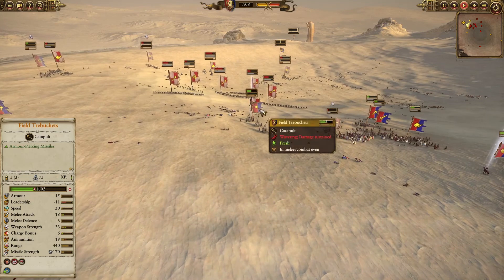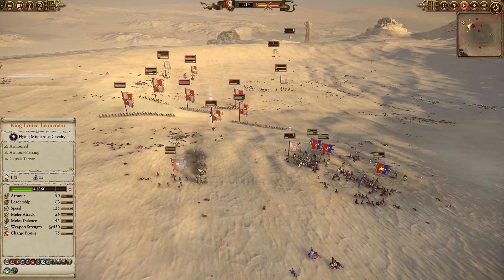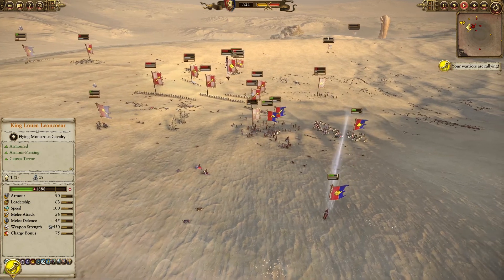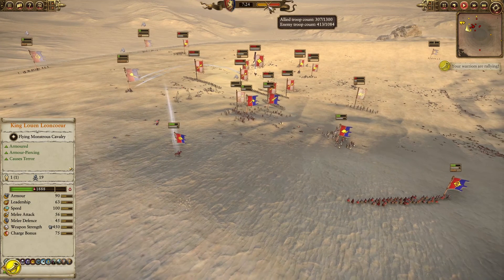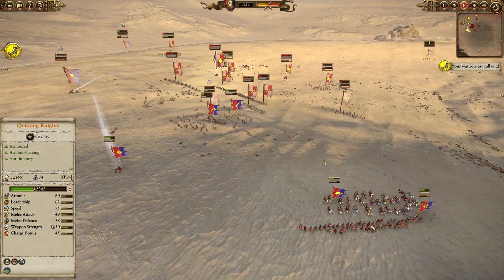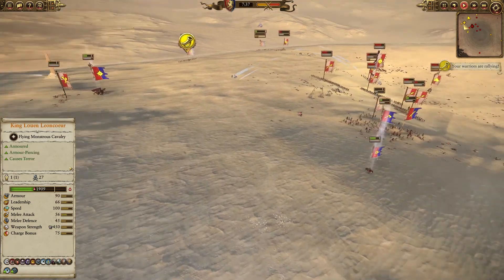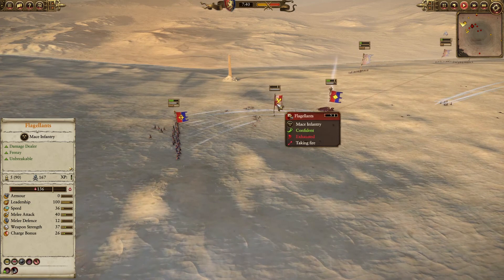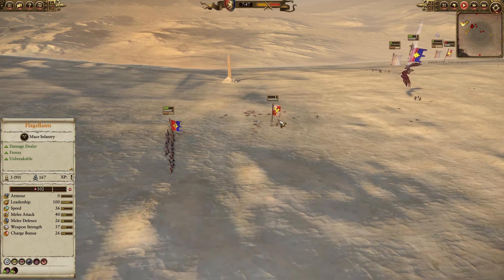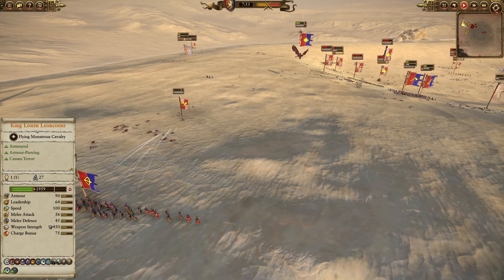The pistoliers are being such a nuisance — they're fast at 90 speed. They charged my peasant bowmen and broke them, though I was able to break one pistolier unit first. I brought my field trebuchet crew back to the artillery pieces to start shooting again but I don't have enough units to protect them. I'm moving my questing knights back to cover the peasant bowmen from the pistoliers. Luin was able to stop the flagellants from chasing and finishing off the peasant bowmen.